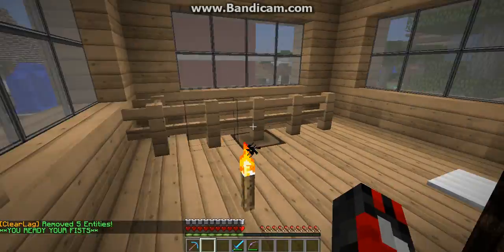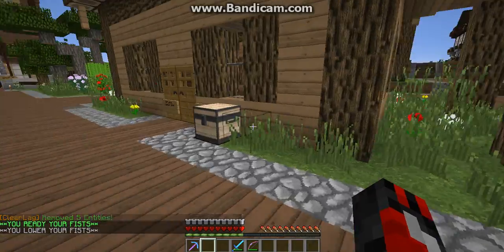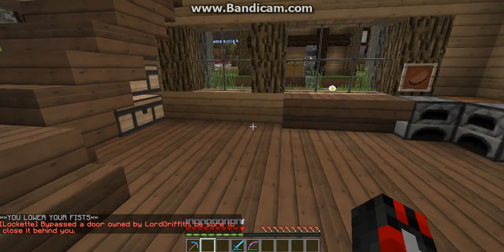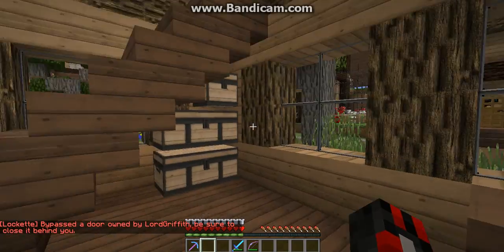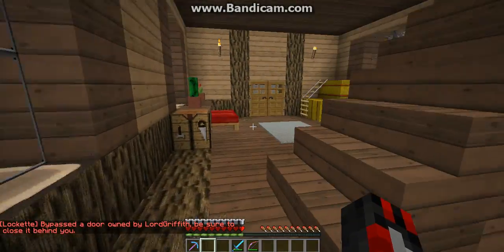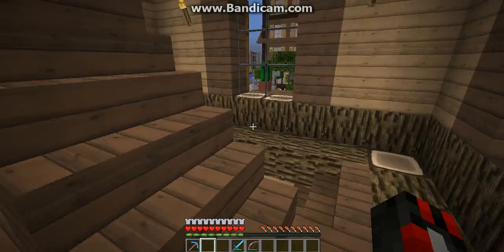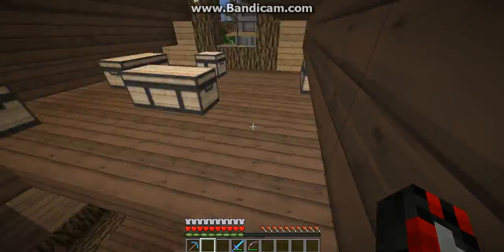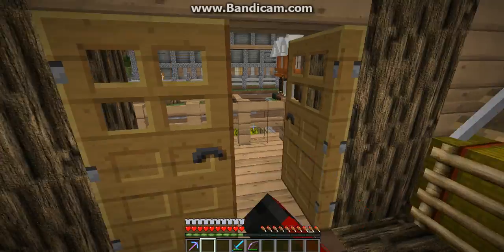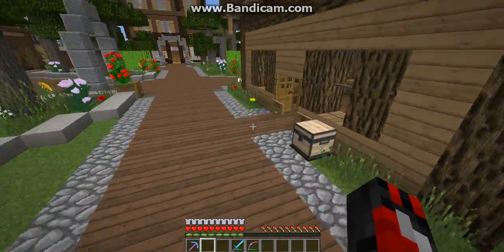That's about it for his house. Since we're already up here, let's go. This house — Lord Griffith was here. He doesn't have a lock on here. I think that's just for show. He's got storage up here, a pretty nice room over here — excellent design, lots of storage. And you've got a little balcony out here. I'll make sure to close this door on the way out.